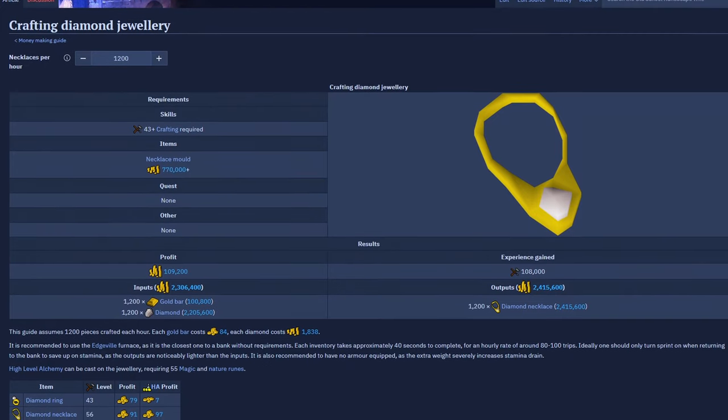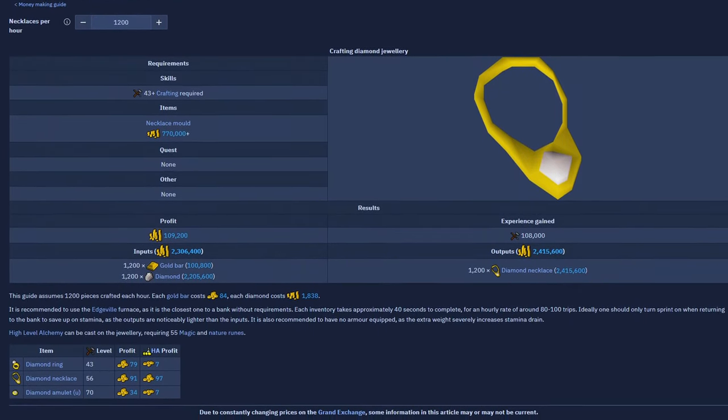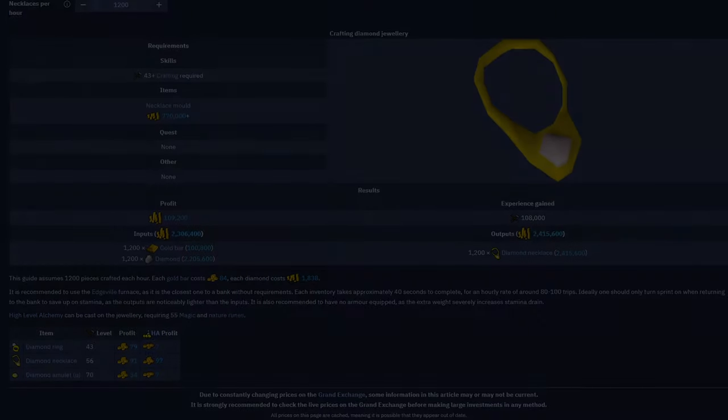With that all being said, let's jump into today's video. Welcome to season six of testing OSRS wiki money making methods, and today's money maker is going to be making diamond necklaces.